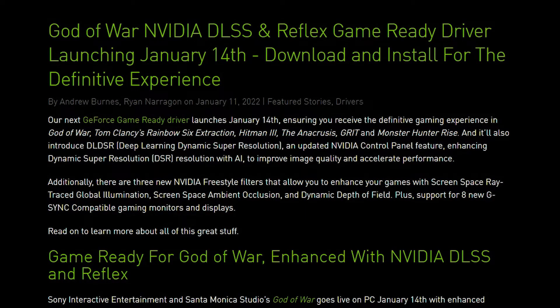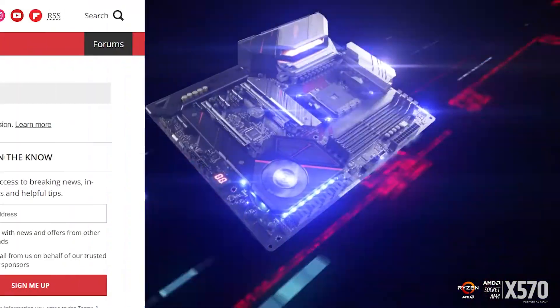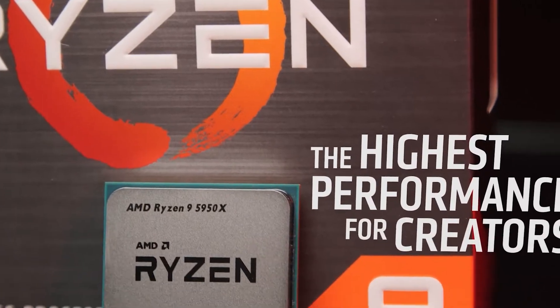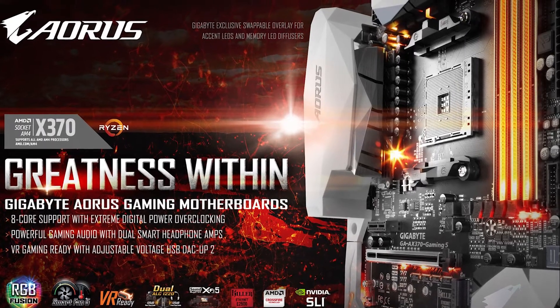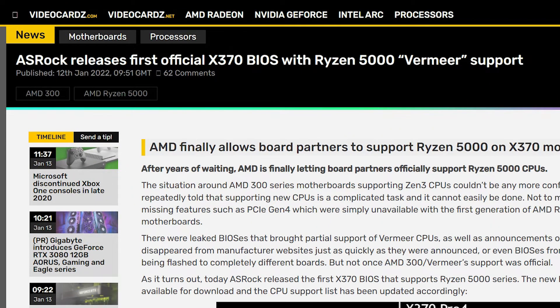DLDSR is set to release tomorrow. Next up, we have a huge update from ASRock. In a previous video, I talked about AMD working on providing support to 300 series motherboards to make the Ryzen 5000 series CPUs work on them. While most of the A320 chipset boards can now support the Ryzen 5000 CPUs, B350 and X370 chipsets still need to be updated. Looks like ASRock is the first one to enter the race.